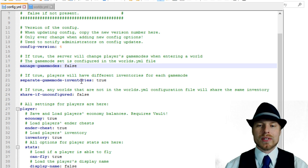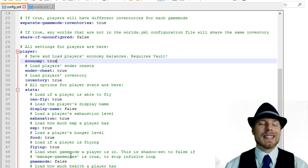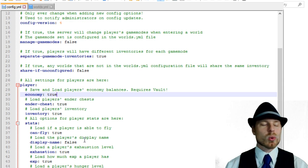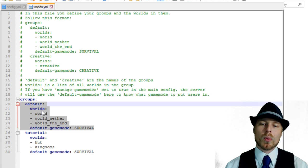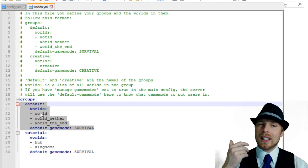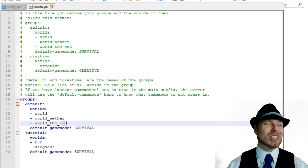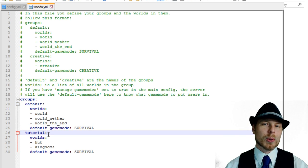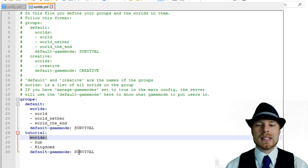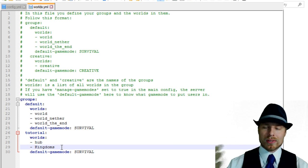You can set the economy splitting to true in the config in order to split economies, and then set what gets split between different groups. Now looking at the worlds file — by default, certain worlds share economies, inventories, saturation, hunger, and all that stuff. Outside of those worlds, everything is individual unless you create a new group. I created a new group called 'tutorial' with a worlds list and default game mode set to survival.